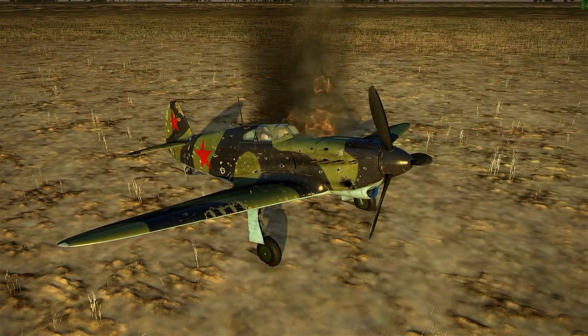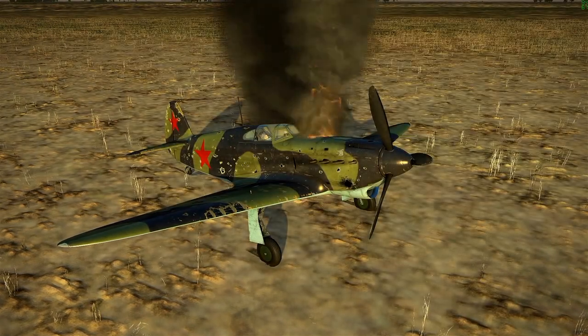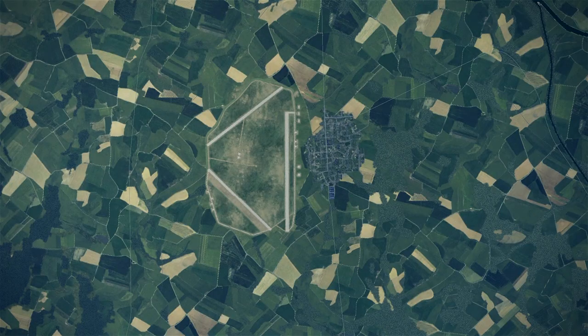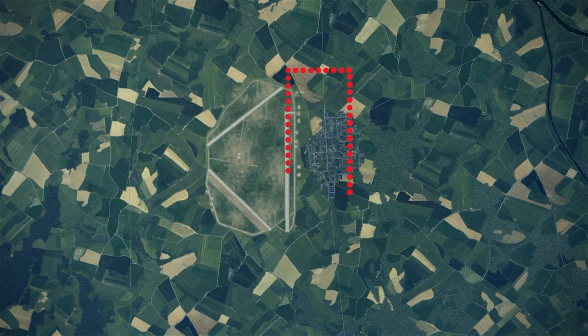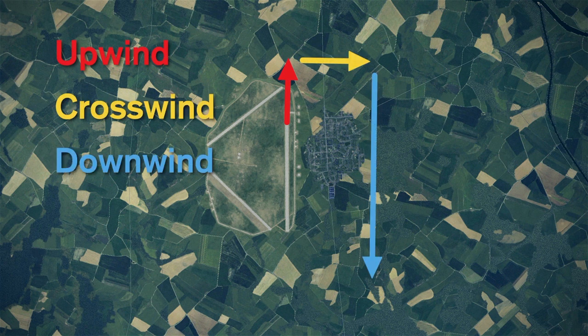They sneak up on you at night and shoot you in your bed. But back to the airfield etiquette. First, let's look at the traffic pattern. The traffic pattern is a rectangle you fly around the runway. It consists of four legs: the upwind, crosswind, downwind, base, and the final.